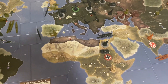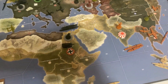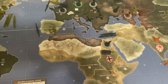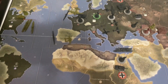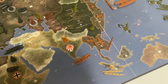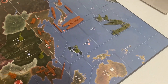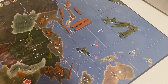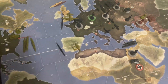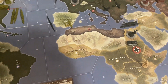Germany also took a couple of naval boats and Egypt. The UK tried to come back with a failed attack on Thailand but was able to take Norway-Finland successfully. Japan took India and consolidated some troops, mounting up against the United States. The United States brought everything into Hawaii to posture against the Japanese, calling their bluff.